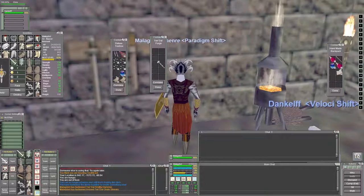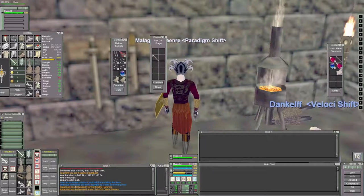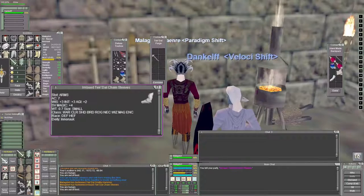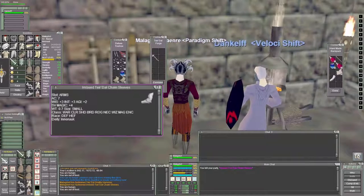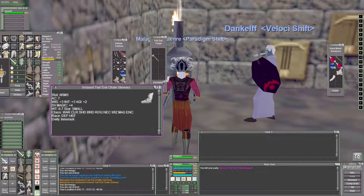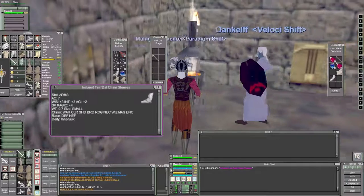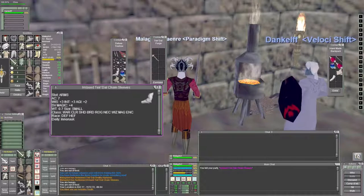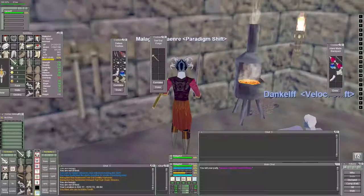The first piece we're actually making are the arms, and then we're also going to try to make the breastplate as well as the legs and gloves. This was the first attempt making the arms — they have really good stats. All these pieces do: 7 AC, 3 Wisdom, 3 Intelligence, 2 Agility, and every piece has Save vs. Magic on it. So if you want to twink out a brand new character, even a caster specifically, you can put this gear on them and they'll have high saves to magic.